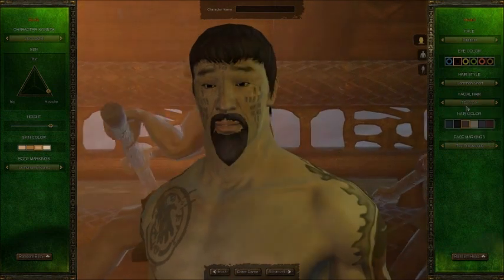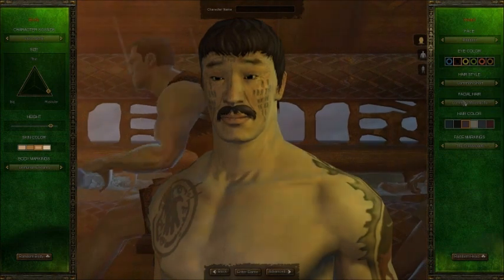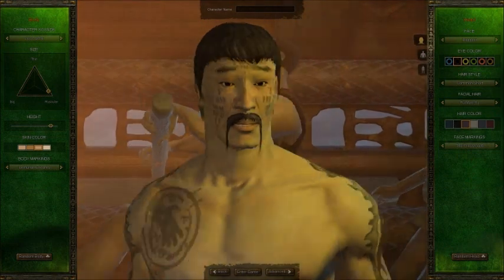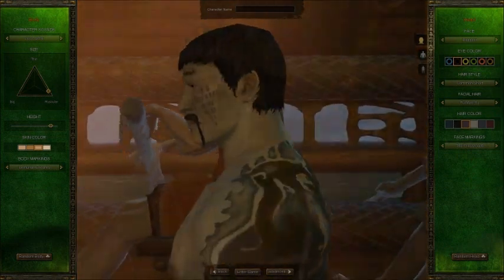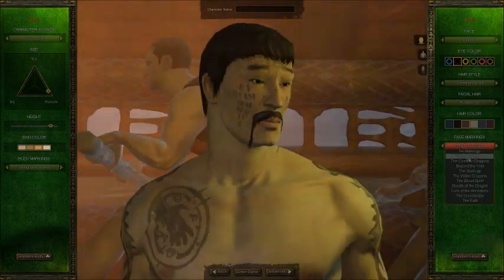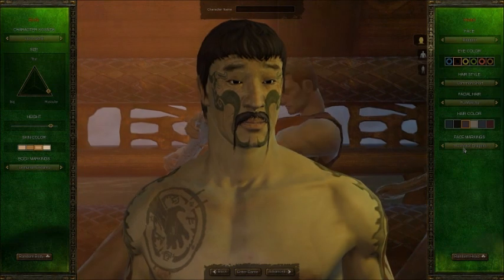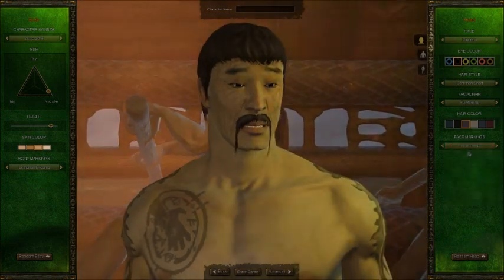After that choose your eye color — for some reason we've got purple. Then choose your hairstyle. After that you can choose his facial hair — a goatee, or whatever they call it. And then you can choose markings on the face, whatever markings you want. I personally don't like face markings, so I prefer to click on no markings.